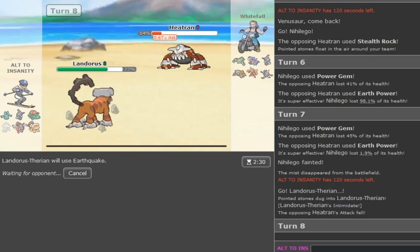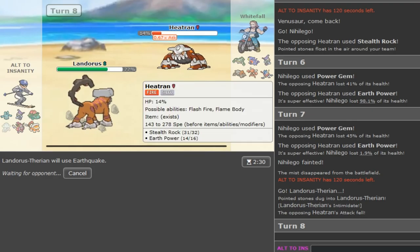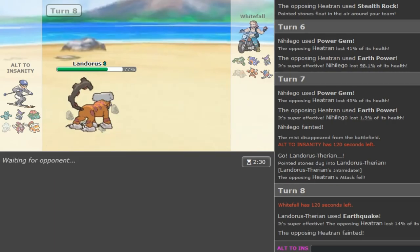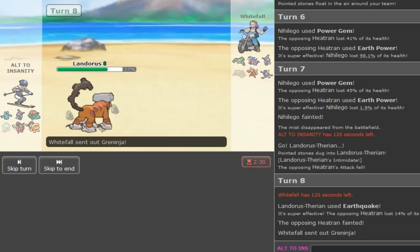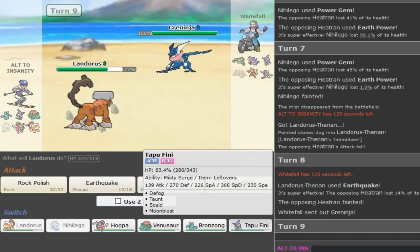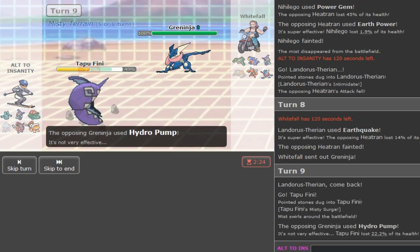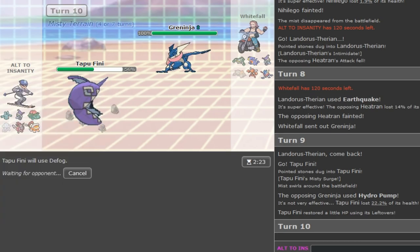I could've Moonblasted but it would've done nothing. I could've Scalded it potentially. I guess this play makes some sense and I can't shit talk it too much. I definitely could've avoided one of those 3 losses for sure. I'm forced to go to Fini - if he goes for U-turn he keeps momentum but there's not much I can do. He goes for Hydro Pump which is really nice so I can Defog his Stealth Rocks - unless he has Rocks on his Ferro or Garchomp too. His Garchomp is probably Scarf.